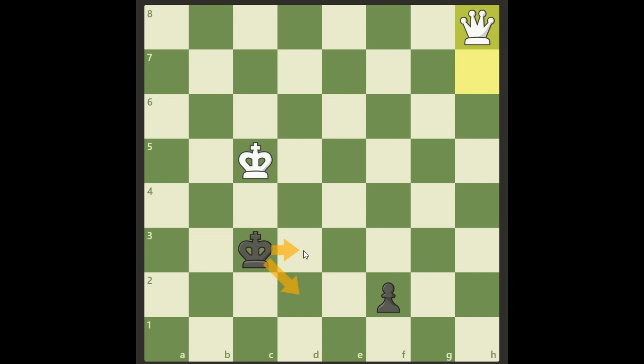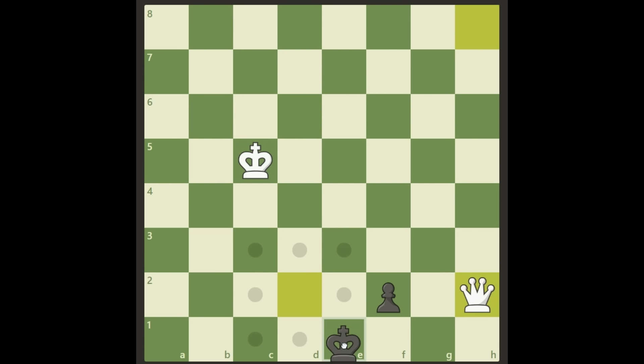After we check, black has two major options: move the king to d2 or d3. Let's start with king to d2. From here there's only one move that wins this for white — can you find it? Just starting to check doesn't give us anything; the king will come to e2 or e1 and we cannot stop the pawn. Instead, after king d2, we have a very nice move in queen h2, pinning the pawn.